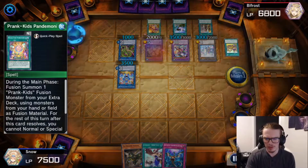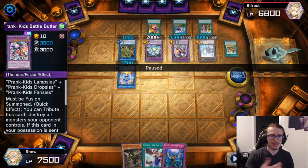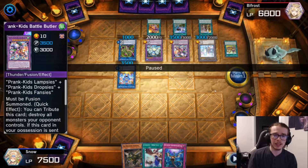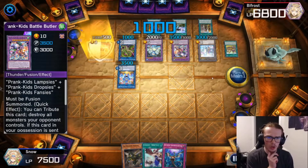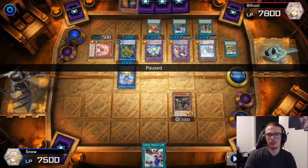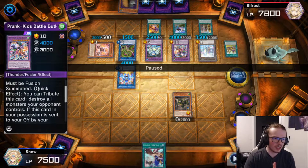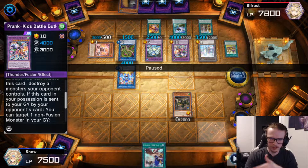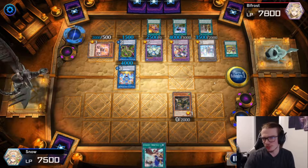They end up going for Pandemonium in the main phase. I don't know why they didn't do the Battle Butler in the battle phase — that would have been way more advantageous for them because then I couldn't have made the Zeus. However, they end up not doing that because they're a Prank Kid player, what did you expect? I'm going to actually Imperm the Battle Butler — even if it tributes itself, it's still negated. Keep that in mind because it tributes for cost but the effect is still negated, so it's still technically resolving on field. I just know that it negates.